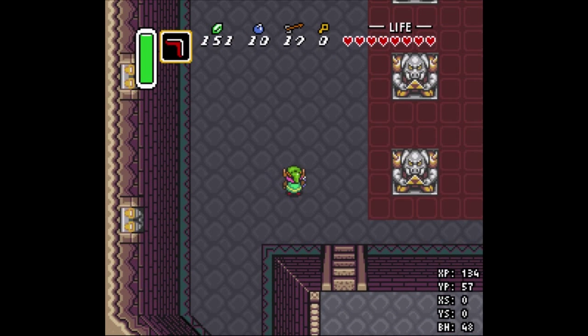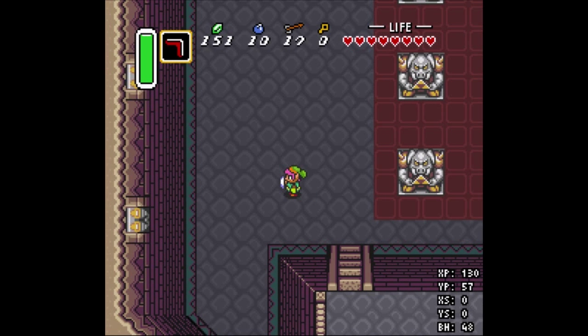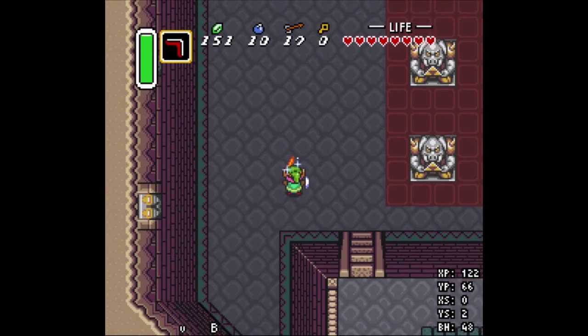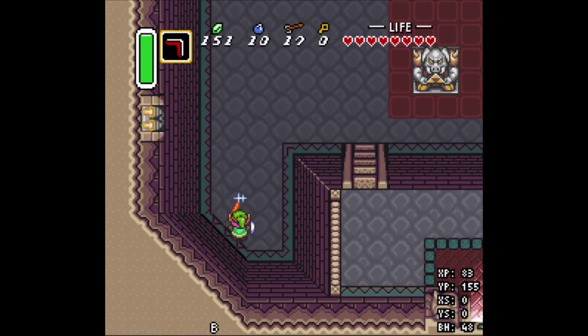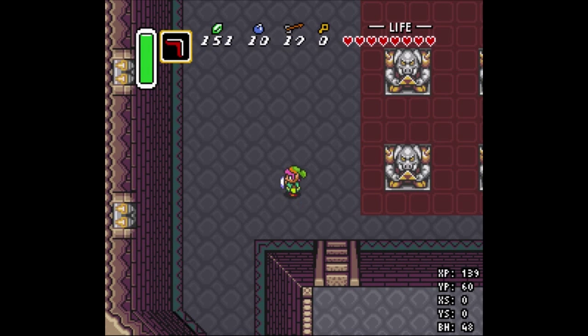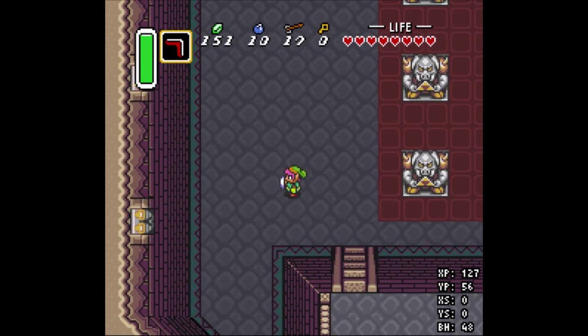The other type is called dash buffering. For this one, you press dash and the directional input on the same frame instead of delaying it by one frame. This is the same technique used for wall clips shown in the basic wall clipping tutorial on the overworld — that's a dash buffer usually one frame at a time into the wall. But that doesn't work here. Same thing applies: lateral movement is much easier than diagonal movement.